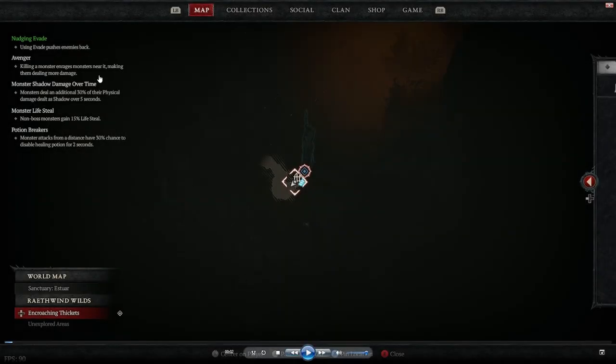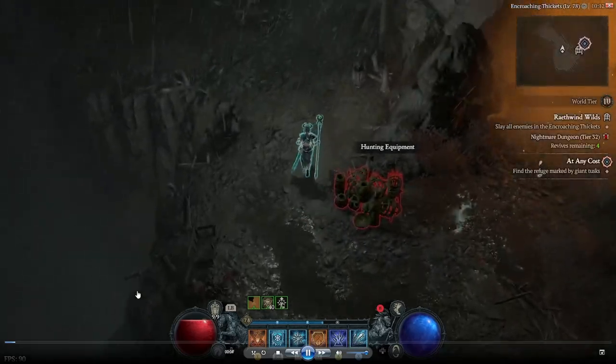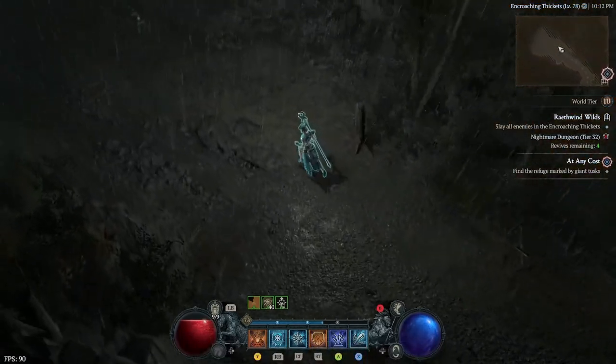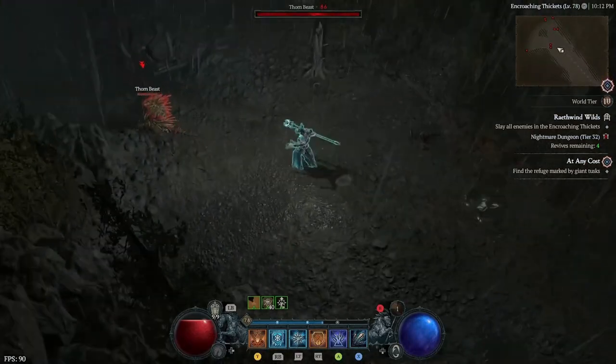But let's take a look at this dungeon run together. You can see the modifiers up here. They're doing shadow, they have lifesteal. If they attack you from a distance, they can disable your healing potion and evade pushes enemies back. So we don't really have any positives for us, and not too many bad effects from them.